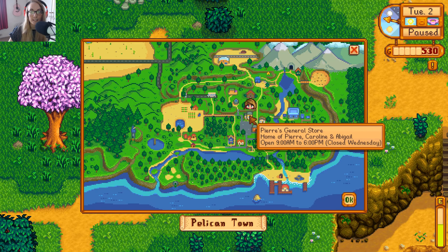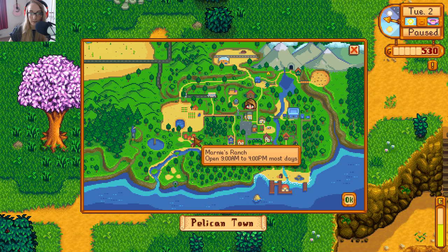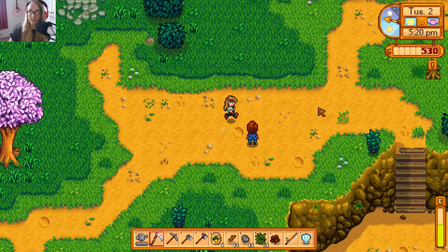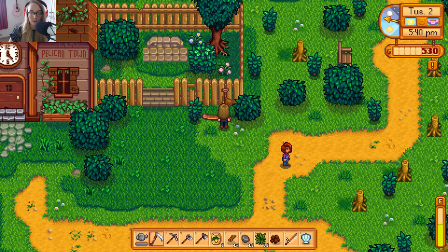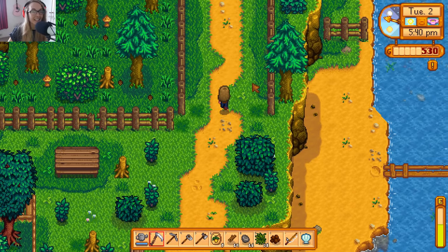Oh so this is the community centre. Pierre's General Store. I feel like we've met everyone. Museum and library — we haven't been there. We've been to Leah's cottage and Marnie's ranch. That's our farm. Carpenter's shop — okay, so we just gotta keep heading up. Well I shall go and meet your mother now. Oh can we steal this? Can we like take this? No. I was like, damn. We could probably take it but we can't — that would be stealing. That wouldn't be very good would it?